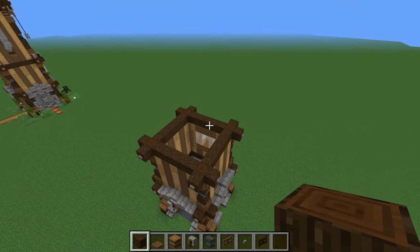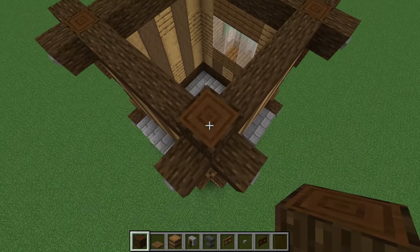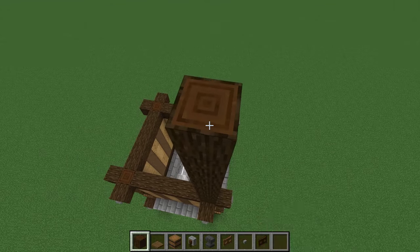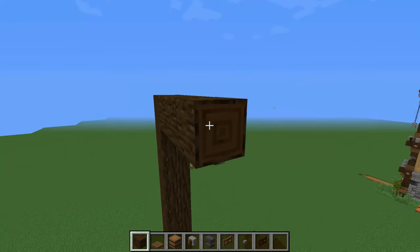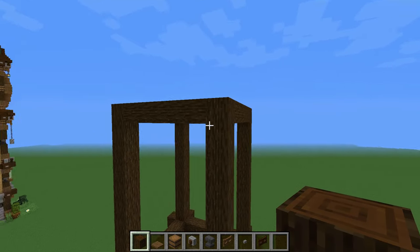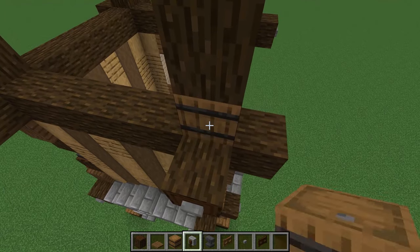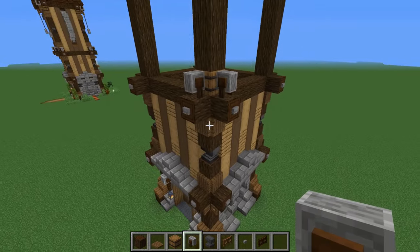Now we can go and start building the second floor, and of course we start with the frame. The frame is going to be 10 blocks tall. Once finished with the frame, we decorate it. We're going to have a pop-out here on the cross-section. After that, we're going to have a barrel on the bottom with some grindstones on top of our little pop-out from the first floor.